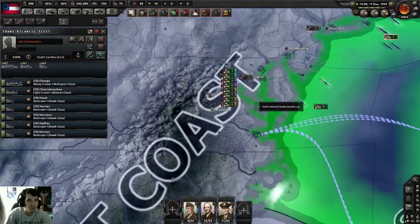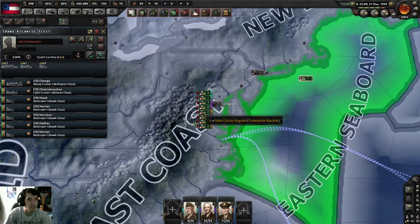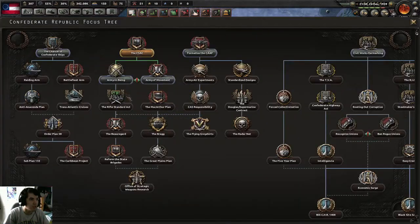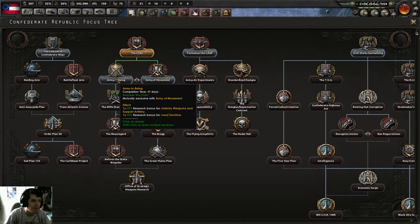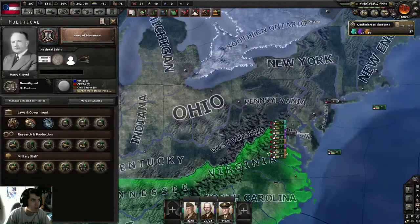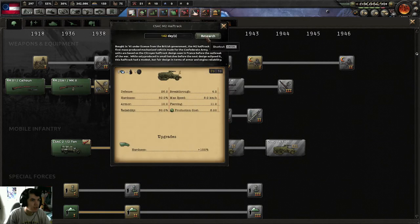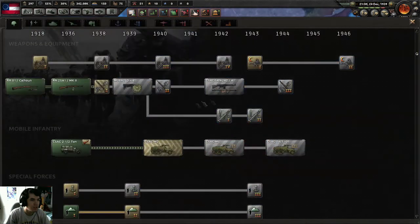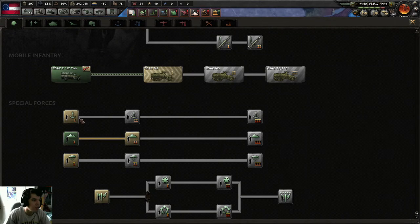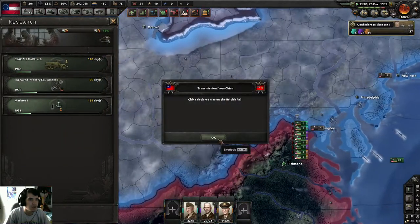We're almost there to the new year so I can start my war against the US — that's what everyone is waiting for. I've got a naval blockade going on around Washington, New York, and Philly on the eastern seaboard. New national focus: Army of Movement — two times 50% research bonus for land doctrine. Let's go with that. And research: half-track, improvement infantry equipment, and Special Forces: Mountain Infantry and Marines — Confederate Marines.